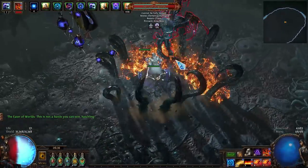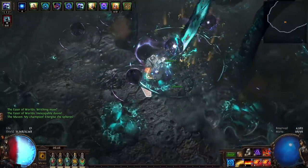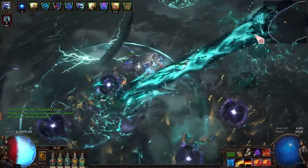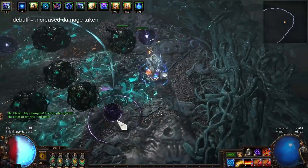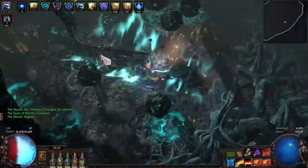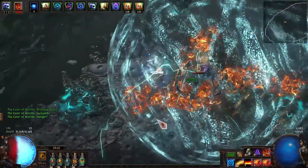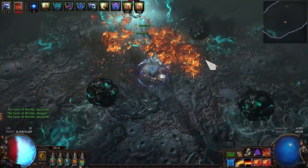The Eater of Worlds' small tentacle attack has more tentacles. It has one-shot potential if you stand in the center. During the sphere phase, there are most tentacles slamming the same spot in the center, and you get debuffed if you stand in the charging beam. The slam attack has much more damage, the succumb beam has multiple hits, and overall higher damage as well.